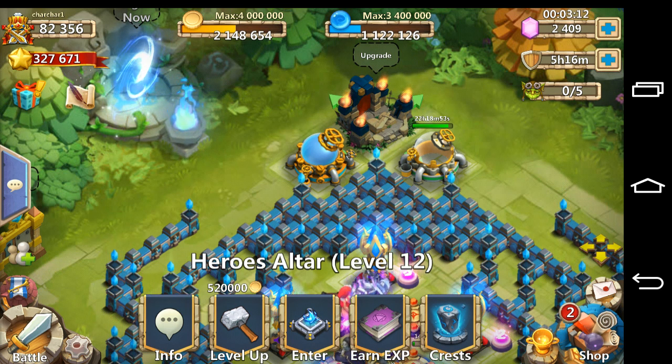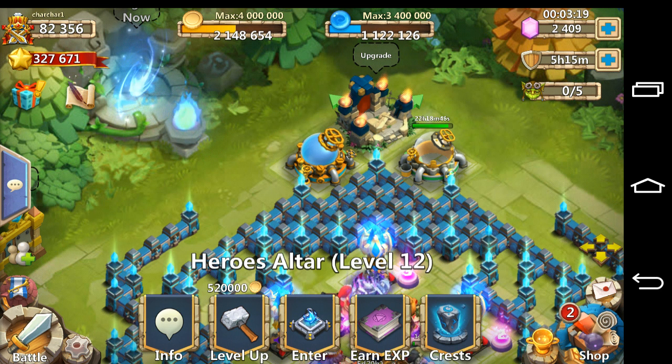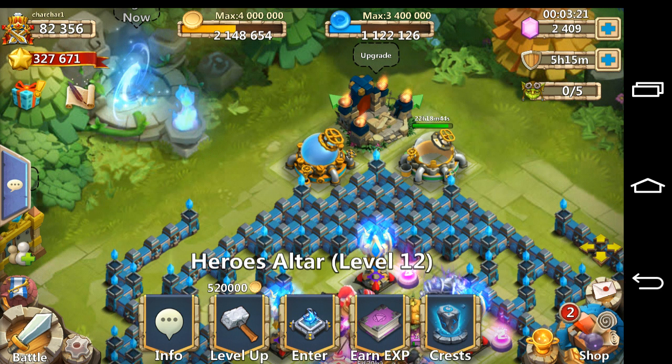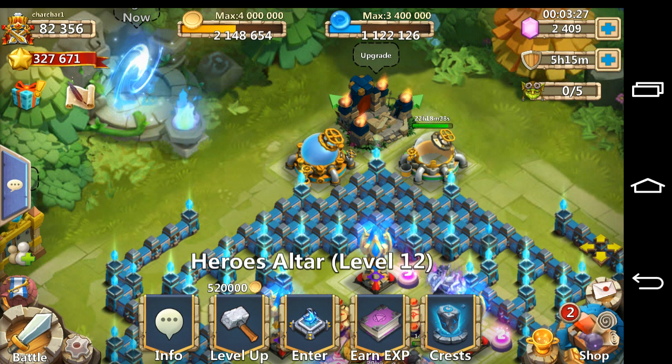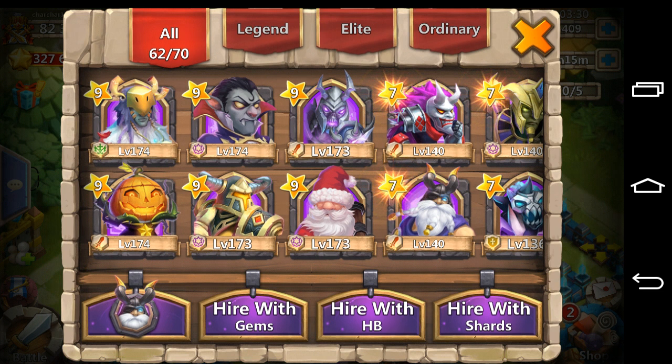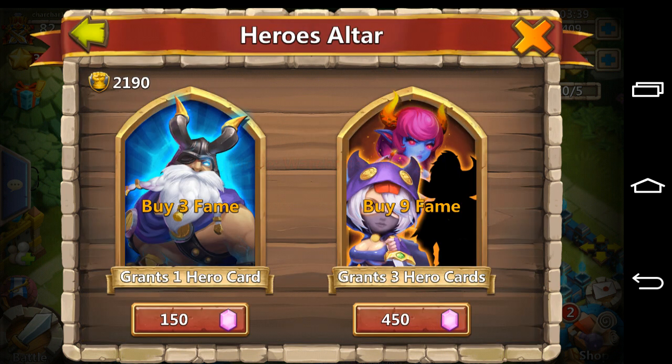I'm just going to do four 450s and four 150s. I really just need any hero newer than Orcsbane, including Orcsbane. The last hero I got for this account was Death Knight, but I also have Sandaboom. Anyway, these are my six main heroes, so let's go ahead and switch to warehouse storage and roll these 2400 gems, starting off with a 150.